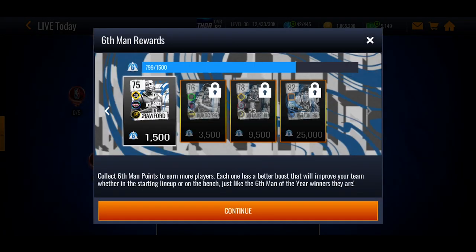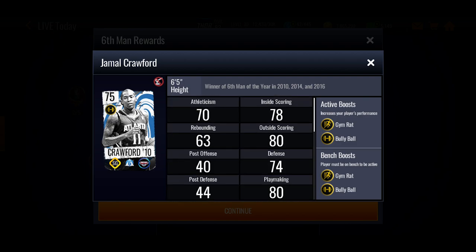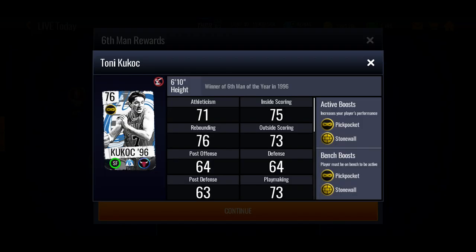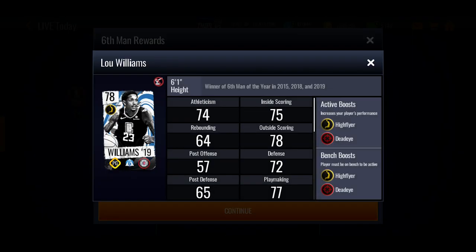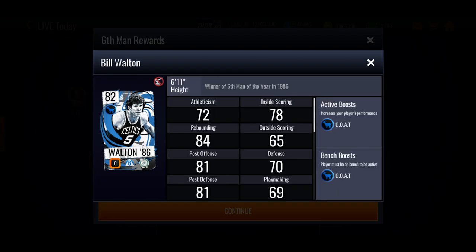If you press on the six man rewards, at 1.5k points you get Jamal Crawford — he's a pretty decent card, some people say he's got nice dunk animations. I'd stick all of these players on my bench because they give boosts and free up spaces, so I could sell whoever I've got as my backup. The next player requires 3,500 points — a 76 overall small forward with boosts as well.